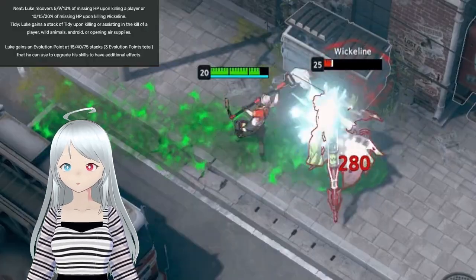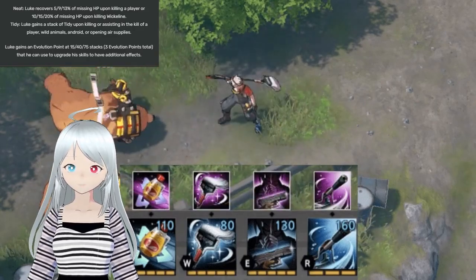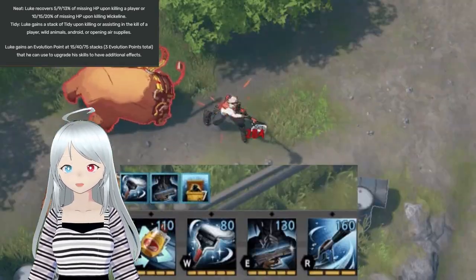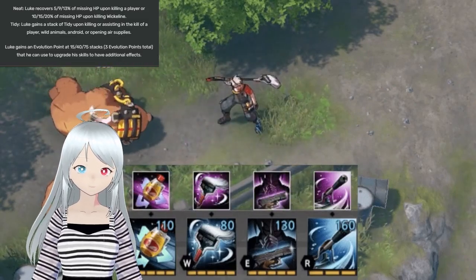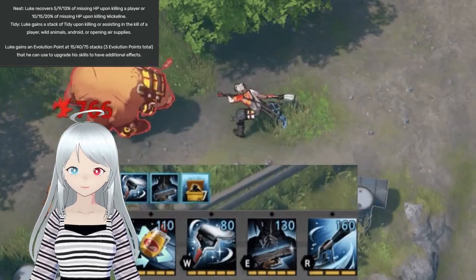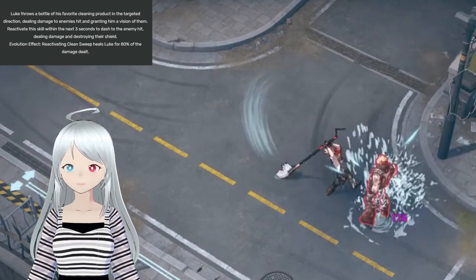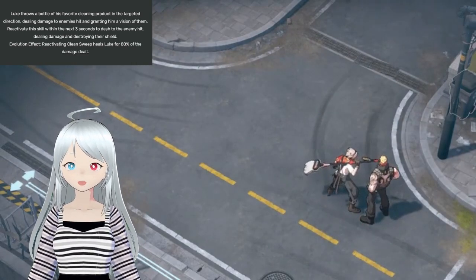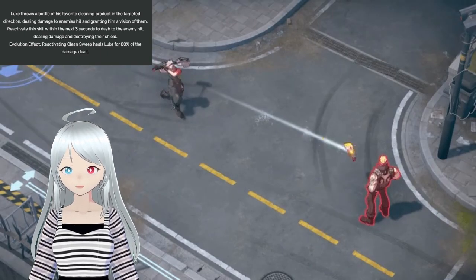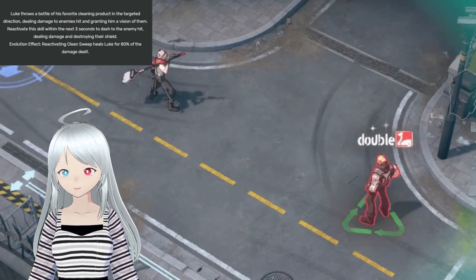Let's talk about Luke's skills. Luke's passive is Neat and Tidy. This passive comes in two parts. Neat means that Luke recovers missing health upon killing a player or killing Wickeleen. Tidy is a stacking mechanic — every time you kill anything or open an airdrop, you gain stacks depending on the difficulty. For instance, a chicken gives you two stacks where killing a player is five stacks. At 15, 40, and 75 stacks, Luke gains an evolution point to upgrade his other skills. Luke's Q is Clean Sweep, and you want to max and evolve this ability first. Luke throws a line skill shot out, and if it hits an enemy, you can recast Q to dash to the enemy that was hit. This ability also destroys shields. The evolution effect of Clean Sweep is that on reactivation, it heals Luke for about 80% of the damage dealt.